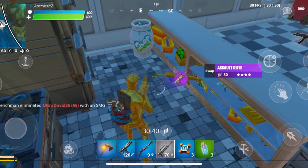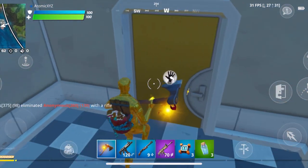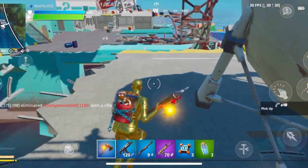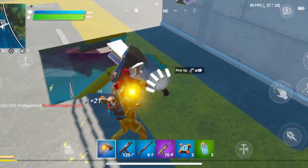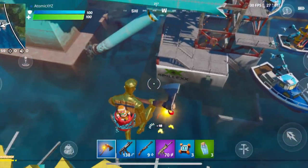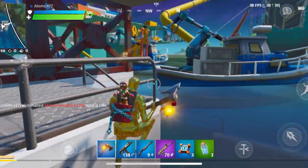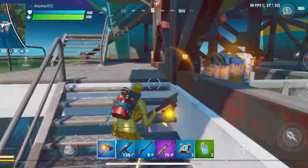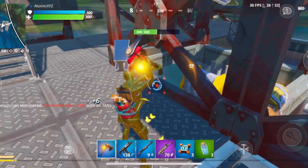It increases functionality on mobile. What they changed is that it makes the icons of all the weapons, doors, and everything really big. Now you don't have to accidentally click on random things. If there's a huge loot pile and you're trying to pick up something, you don't have to keep spamming and clicking all the items. Now you can just aim your cursor, kind of like on Xbox and PC, and click a button on the right side.